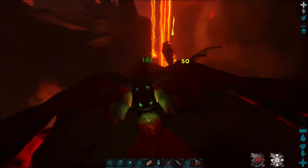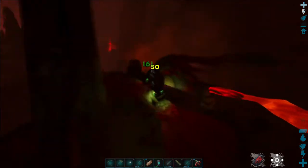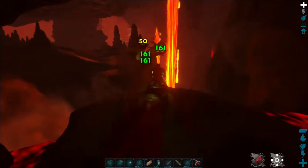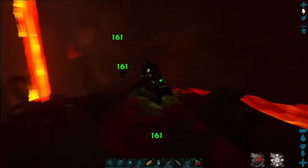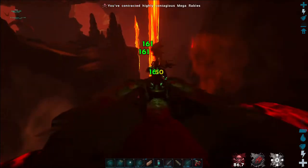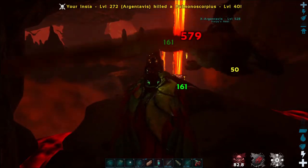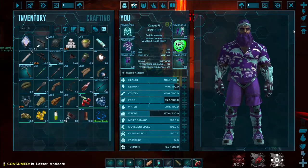This cave is full of bats. So if you come in here, bring some lesser antidotes because you're going to need them — unless you have diseases turned off on your server or you're single player. The ground is also covered in spiders, scorpions, and centipedes.